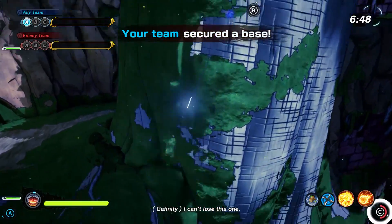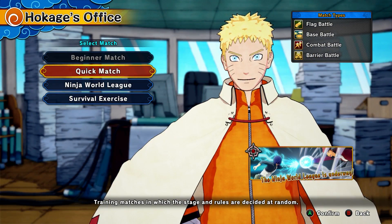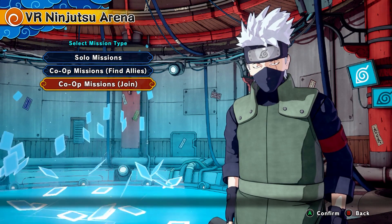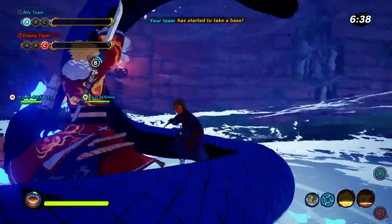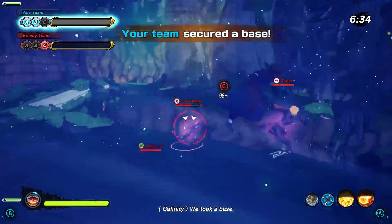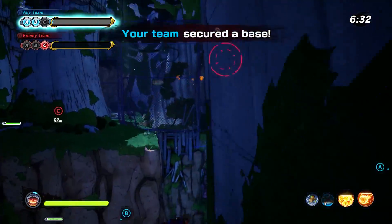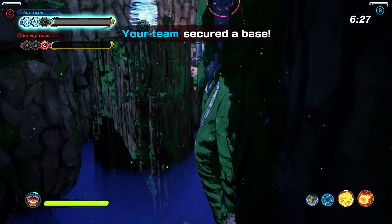You can do anything with your ninja — online matches, VR missions, anything that has your ninja included in it such as missions and stuff. The only thing you are not allowed to do is Ninja World Hero Festival, because you're not actually playing as your ninja — you're playing as a VR master — so it doesn't count towards the Demon Wind Shuriken.